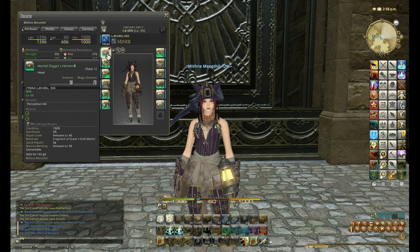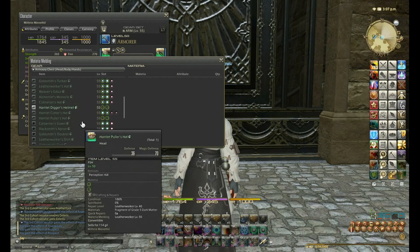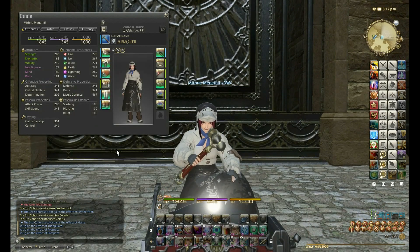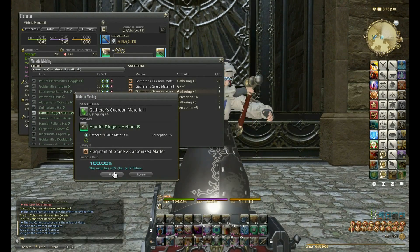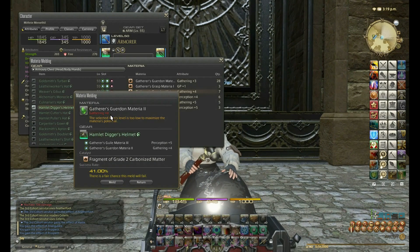I'm going to quickly explain how I do this materia melding, starting with the head piece. This head piece can have a maximum of 11 Perception and 4 Gathering according to my gathering set statistics. I switch back to Armorsmith so I can meld it, go to Materia Melding, select the head piece slot — the Miner one. The first materia I'm putting on is plus 5 Perception, then plus 4 Gathering. The cap is plus 4 Gathering, so if I try Gathering again it shows plus zero because it's already capped.